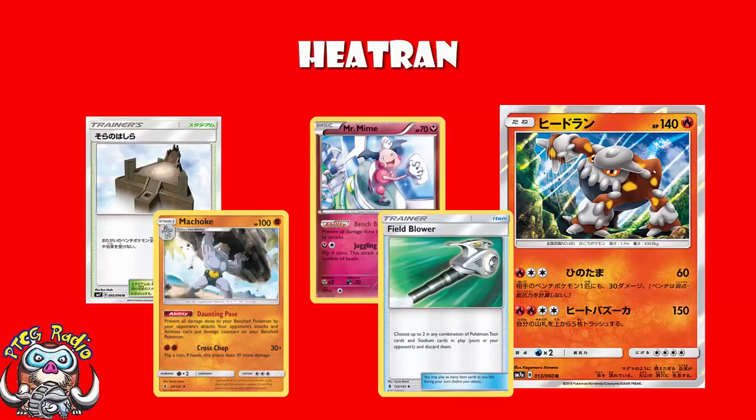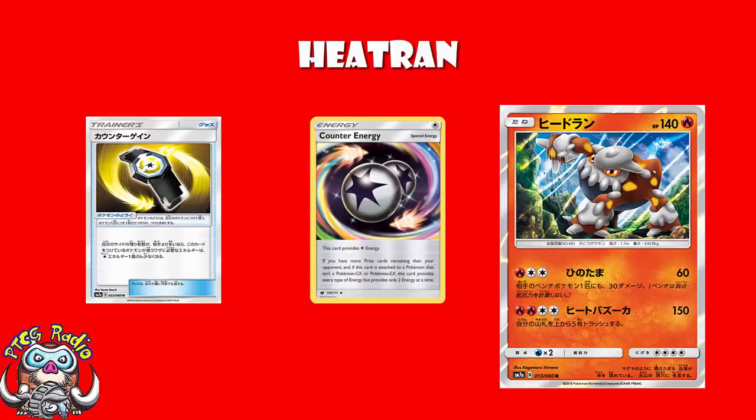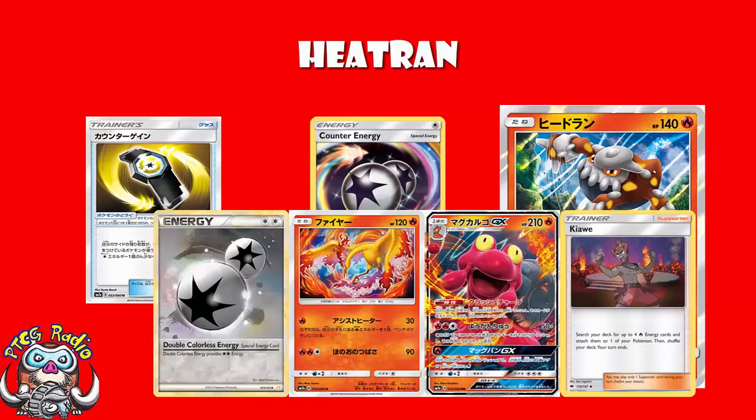It's not like we don't have options for getting the energy on here. It's a non-EX, non-GX — you can use Counter Energy if you're behind on prizes, or Counter Gain if you're behind on prizes, which brings it down to a Fire Colorless cost. You can use Double Colorless Energy. You've got Moltres coming out, which can accelerate a bit of energy. You've got the new Magcargo GX, whereby you discard the top card of your deck once per turn, and if it's a basic energy you attach it — that's going to work nicely in Fire decks like this. We have got Kiawe, but there are better Kiawe targets — Ho-Oh, for instance. Kiawe is a technical possibility, but don't get too excited.